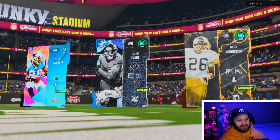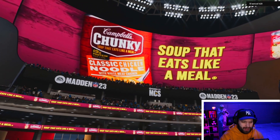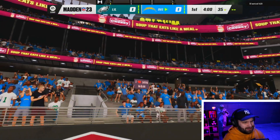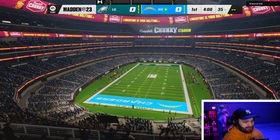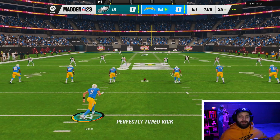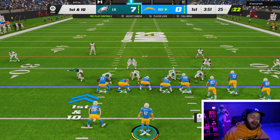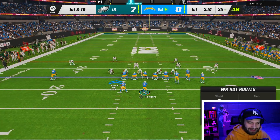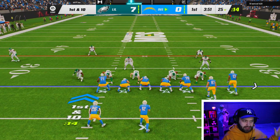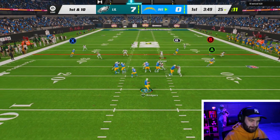We did get into a game here. Look at our Mike Evans — 96 overall is absolutely absurd. I hope we get the ball first. We are home, but there's no way we're away — we're kicking the ball. Last year when you were home with your settings set to receive, you always got it, but that seems to not be the case this year. We are on offense. I ended up just letting him score — he doesn't have the best team in this head-to-head game. I'm literally recording this five minutes after Zero Chill came out, but let's look at Mike Evans.